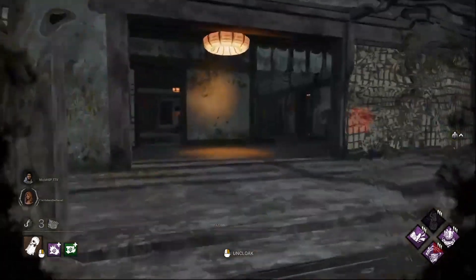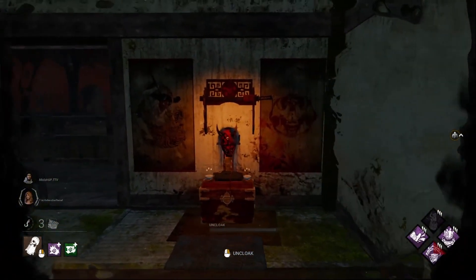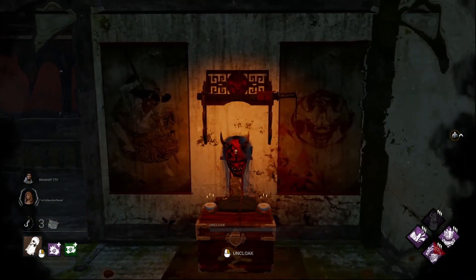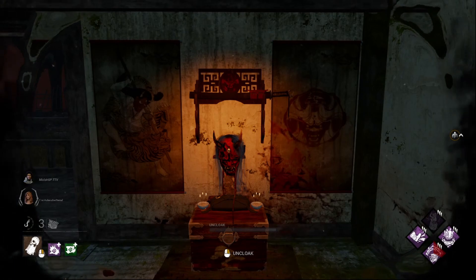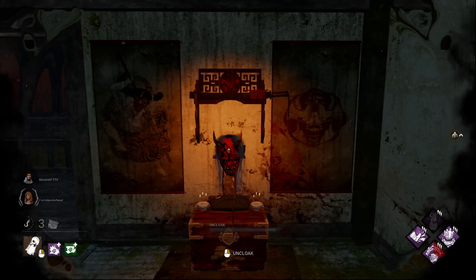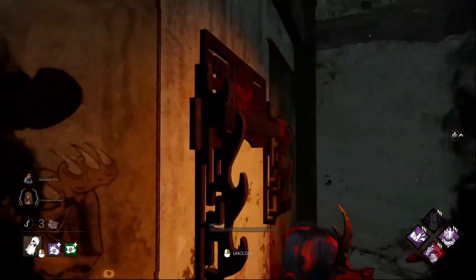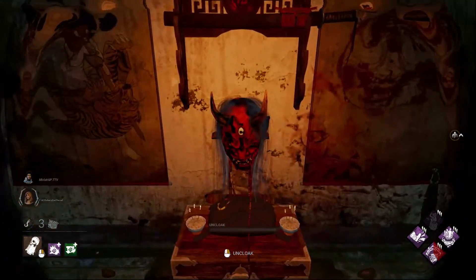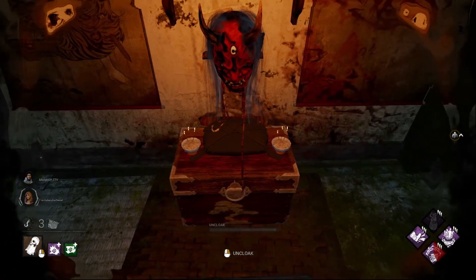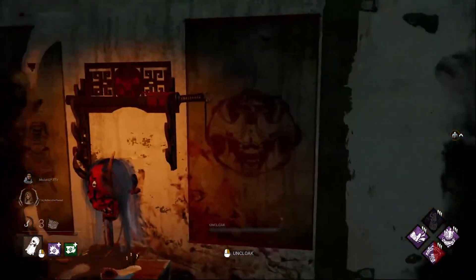This next one can be found in the Family Residence and is a nod to the Oni DLC. The Oni and the Spirit are blood-related, as the Oni is the Spirit's father. When they released the Oni, the developers added a little nod connecting the two in the Family Residence map. A lot of people have speculated that because there is a third spot for another katana, we might actually see another family member make an appearance in a later DLC.